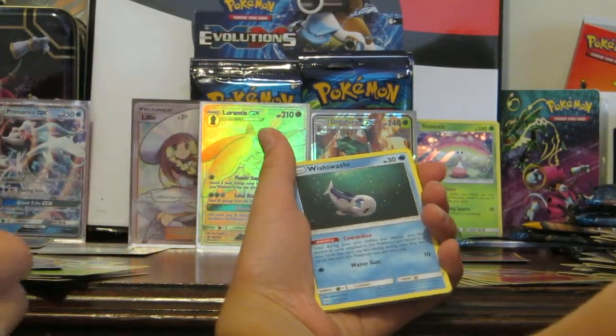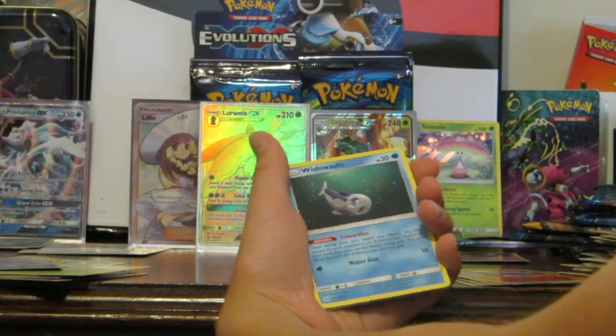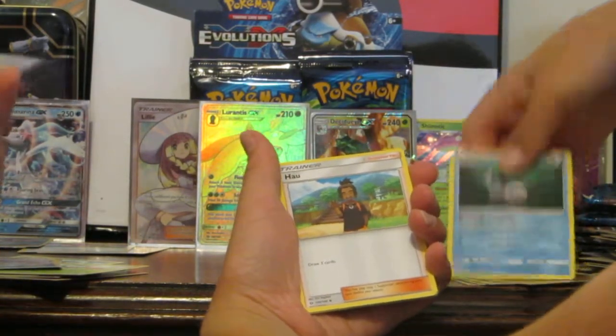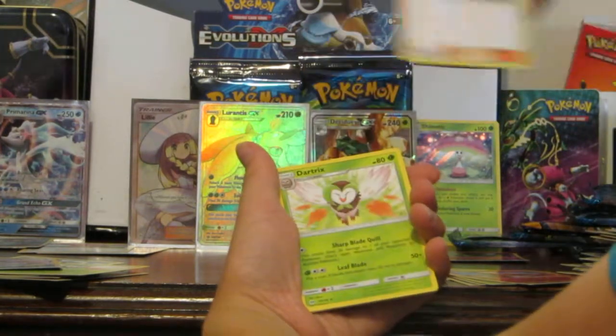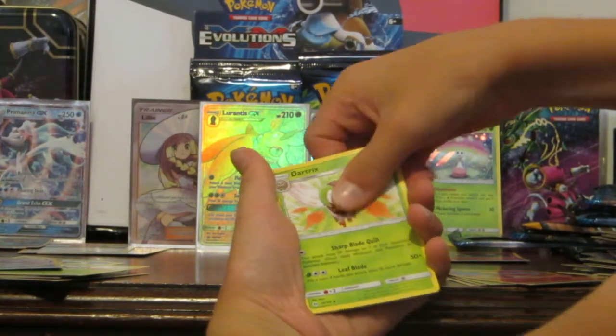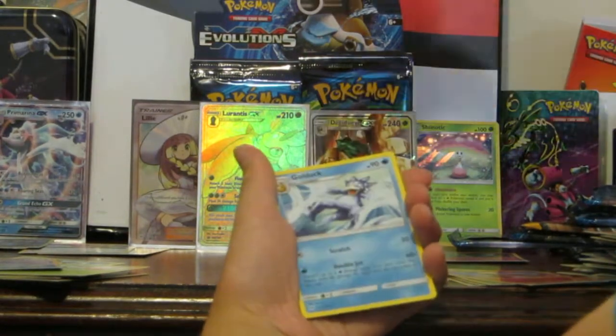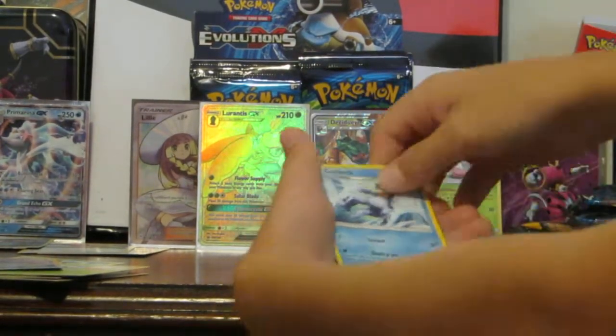Is that our one-to-three wild cards one? No, it's not — that's just a Full Art. Okay, we have a Wishy Washy, a bit damaged on the side but otherwise in good condition. A wall in the mouth — go to the dock.